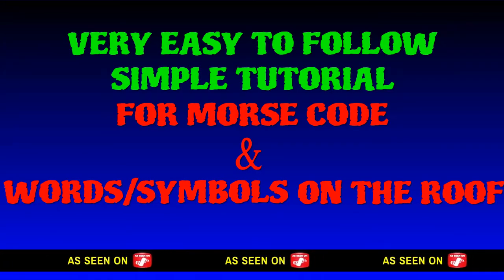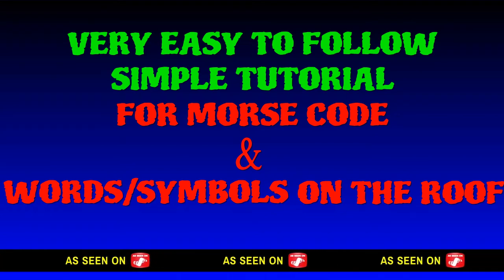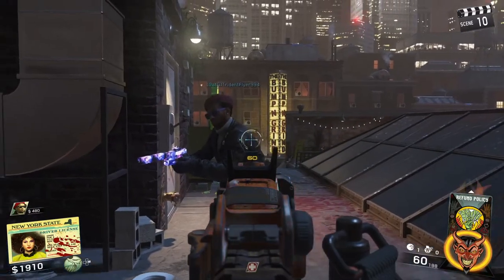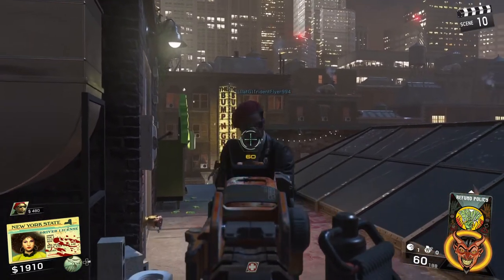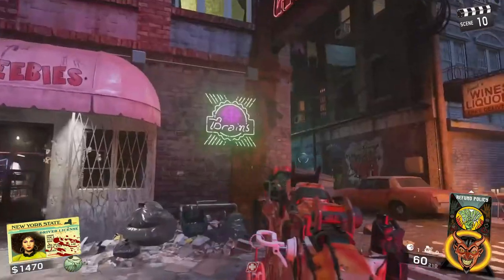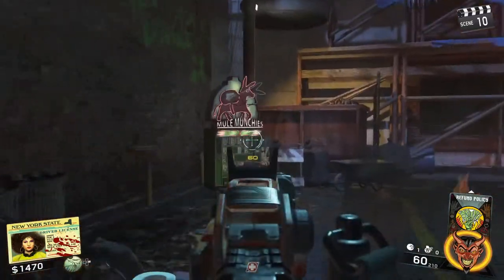Alright guys, Warhawk Gamer here and today I'm going to be showing you a very easy to follow, simple tutorial for the Morse code and the words and symbols on the roof. A massive shout out to my main man TridentFlyer994 for helping me out with zombie training, babysitting them and also helping me on a few steps throughout. So a massive, massive shout out to him.